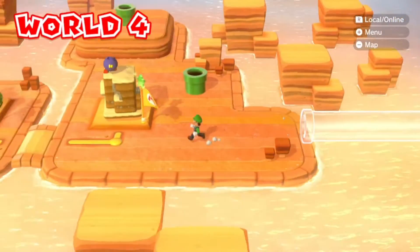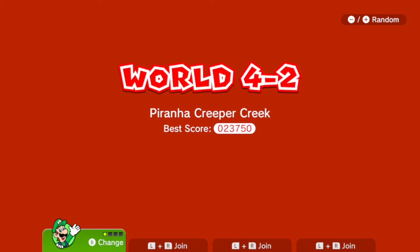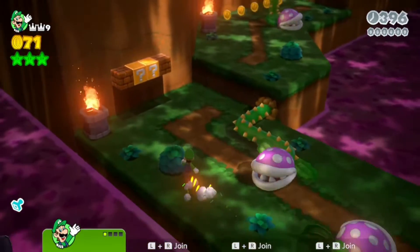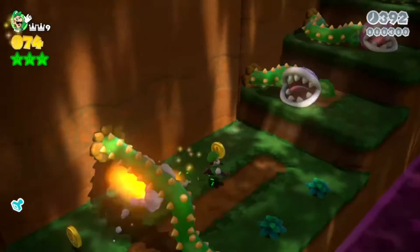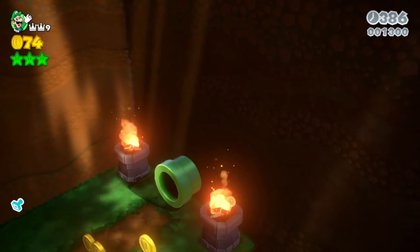The first thing I'm going to show you is a level on World 4 called Piranha Creeper Creek. I would say it's a secret — if you get to a certain point and climb up a wall, there's a pipe where you can walk to the next world. I'm not sure I'd want to do that but anyway.